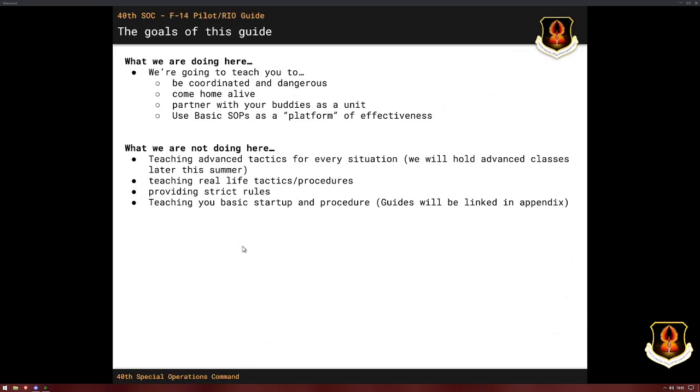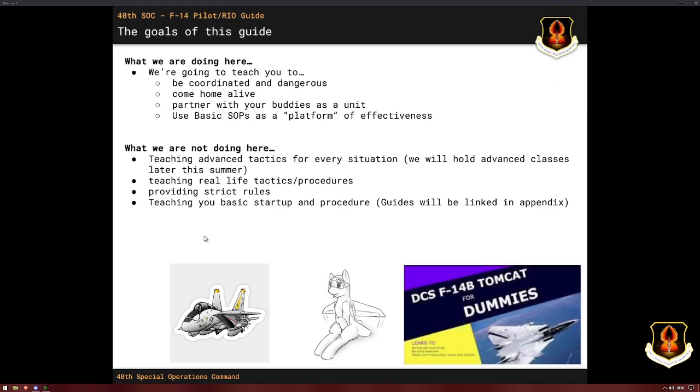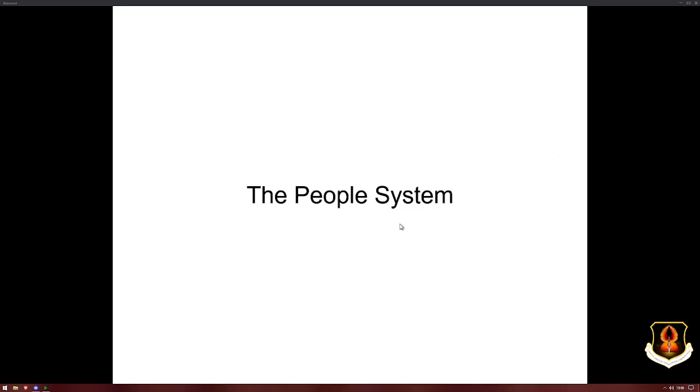We don't teach real-life tactics and procedures because this isn't real life. And we're not going to provide strict rules — these things can be adjusted to situations, adjusted when patches change. We're also not going to teach you basic startup and button pushing; there are plenty of guides linked. We basically want to be a DCS Tomcat for dummies and change you from a novice into a deadly system.